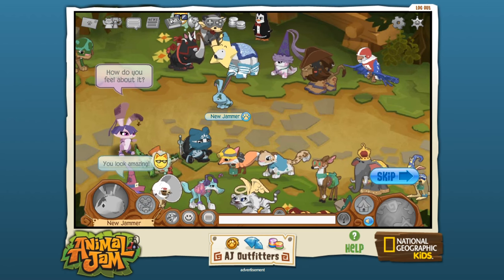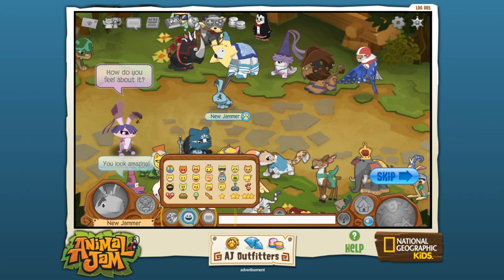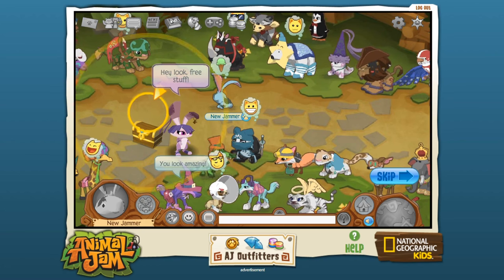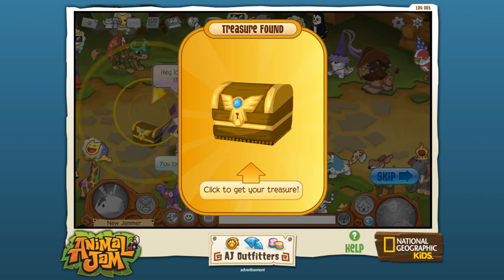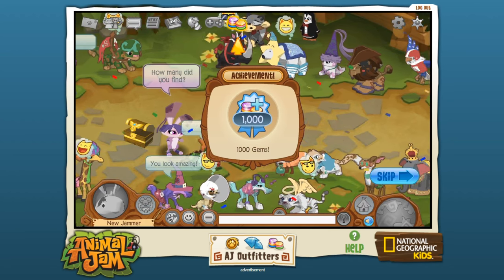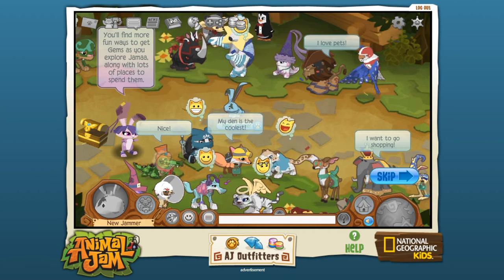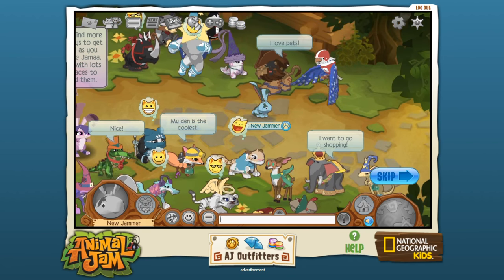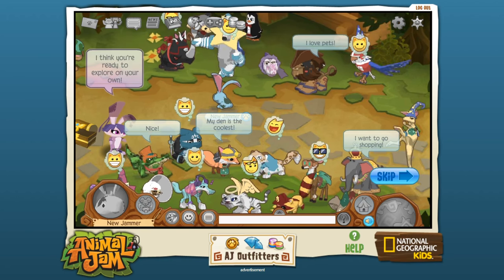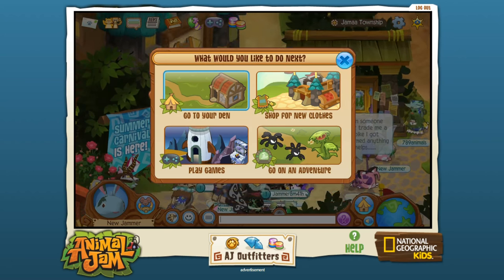The main idea behind Animal Jam is that you're supposed to learn a little bit about the natural world while you're doing this. Gems are what we can use to buy stuff. We're told to get gems and there are lots of places to spend them. The tutorial guide keeps talking to me — she's going to talk no matter what. What would you like to do next? Go to your den, go on an adventure, play games? I'm going to go to my den.